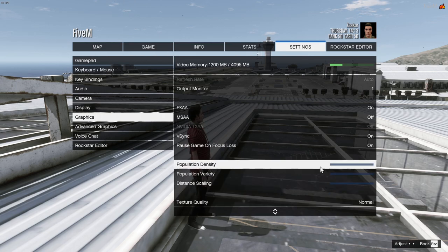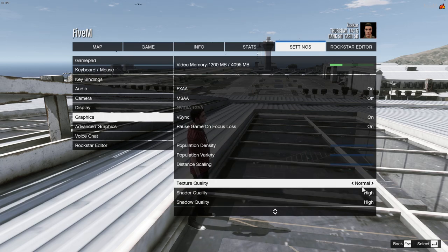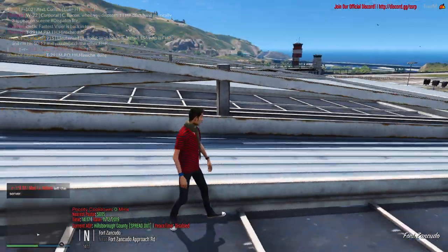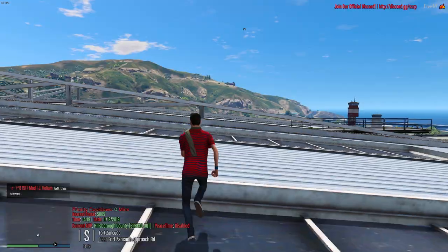I have all three of them turned down to the lowest, as you can see — all the way down. And then texture quality: put yours at normal. Make sure you have yours at normal, because if it's not at normal it's not going to work. The game's going to lag and you're going to have texture loss.